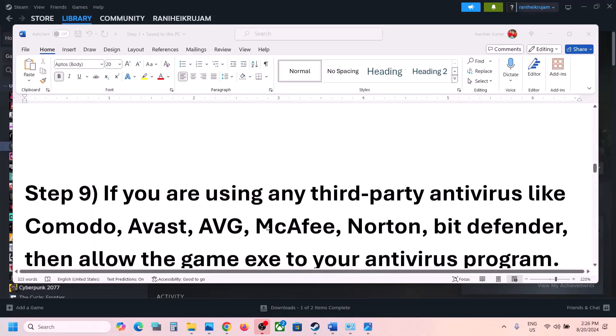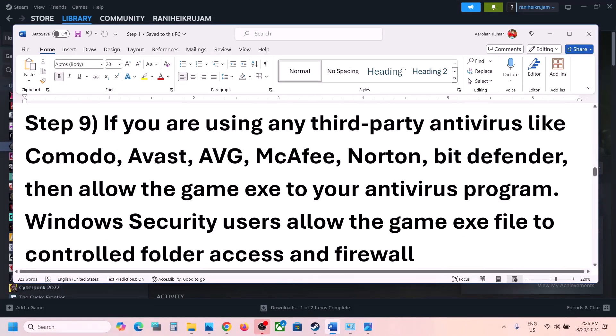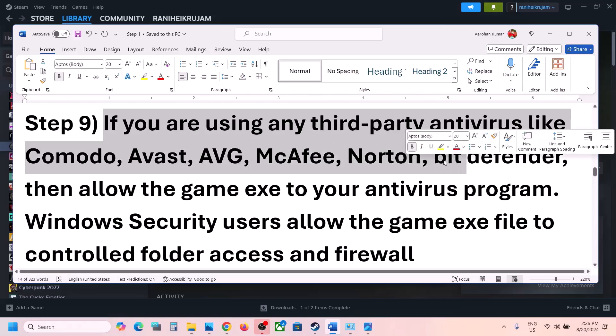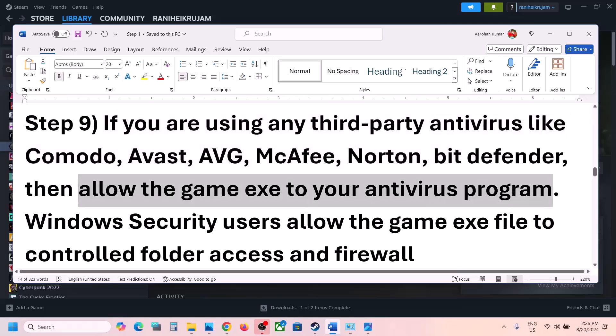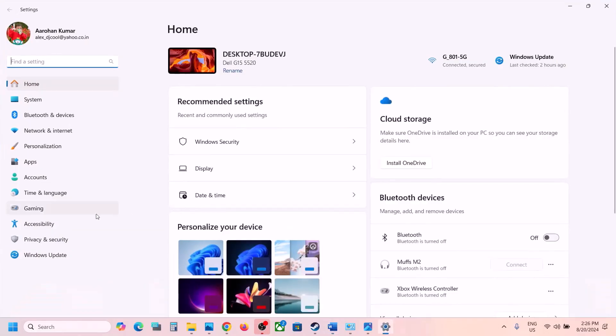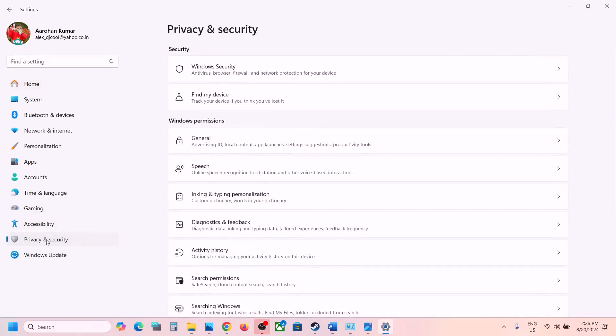The next step is antivirus configuration. If you're using a third-party antivirus like Avast, AVG, Bitdefender, or McAfee, allow the game exe file in your antivirus program. If you're using Windows Security, open it and go to Privacy and Security (Windows 11) or Update and Security then Windows Security (Windows 10).